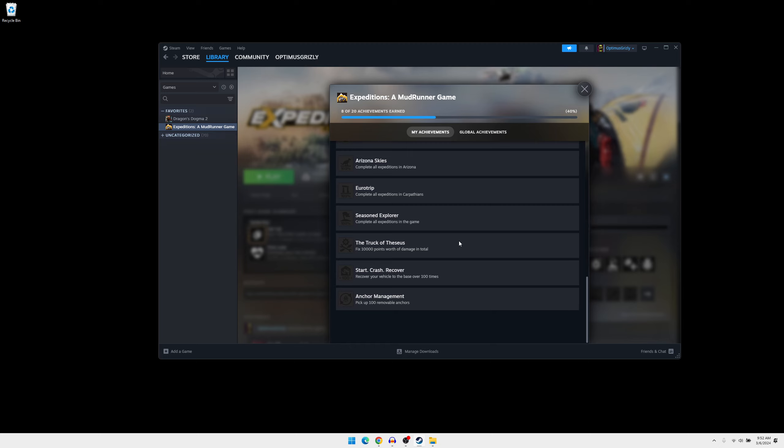This episode I'm going to show you how to get the Anchor Management trophy or achievement really easy. I'm showing you right here that I don't have it yet, but doing this little trick we'll get it in probably less than five minutes. I was actually on the forums and mentioned it to someone, and they tried it and said it works.